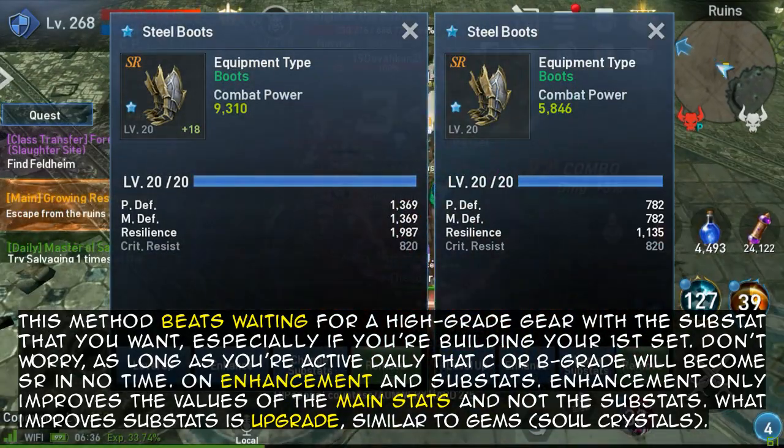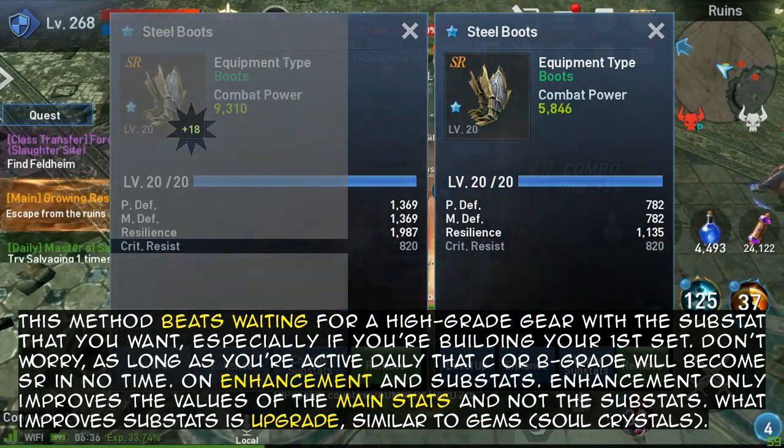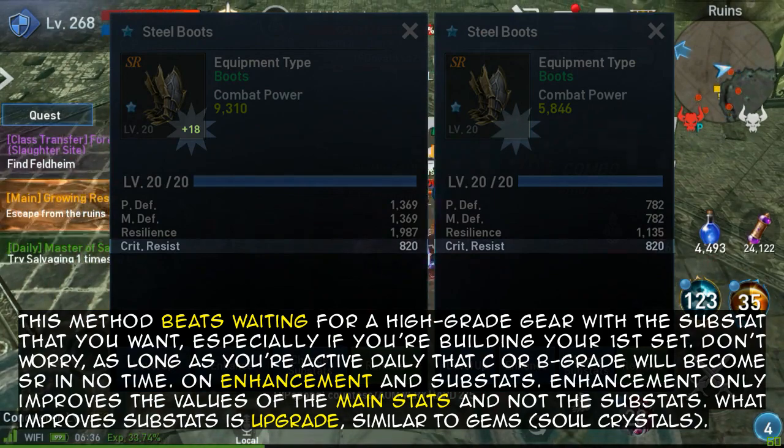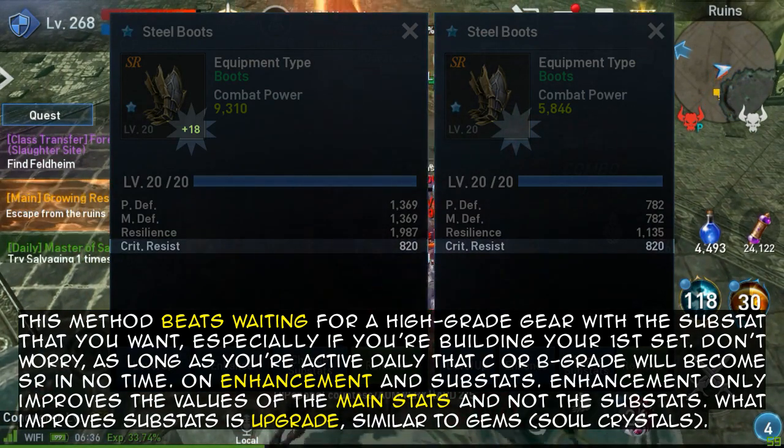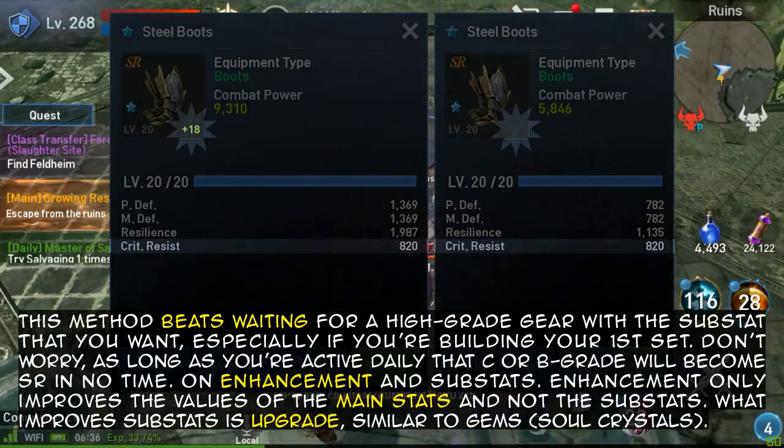On Enhancement and Substats: Enhancement only improves the values of the main stats and not the substats. What improves substats is upgrade — similar to gems.